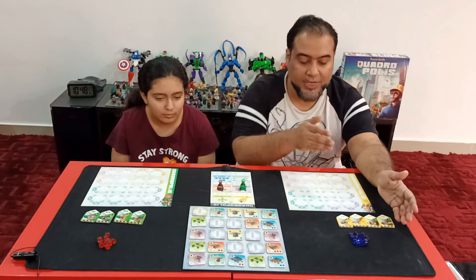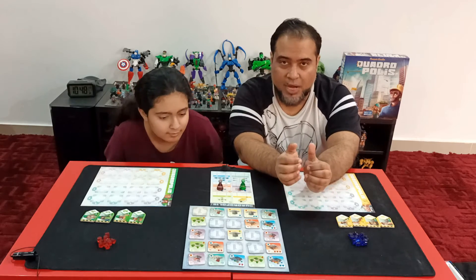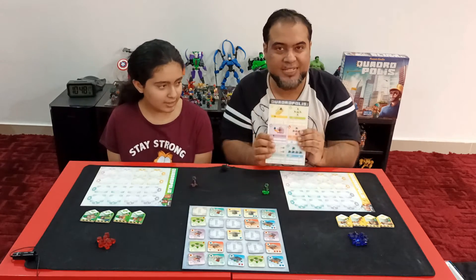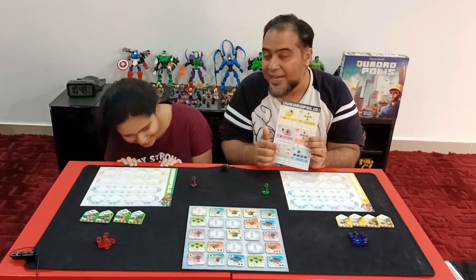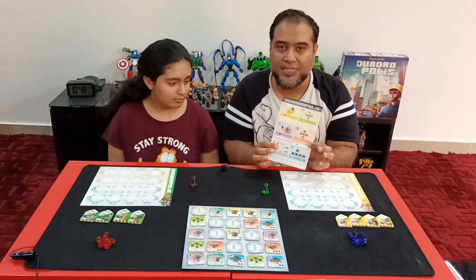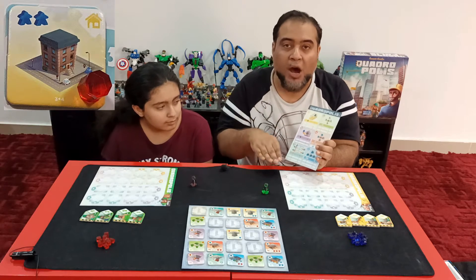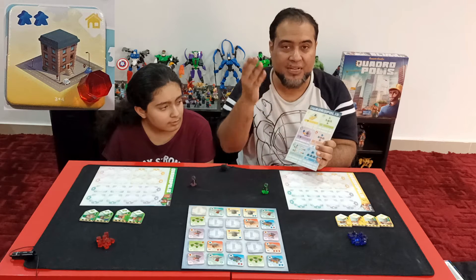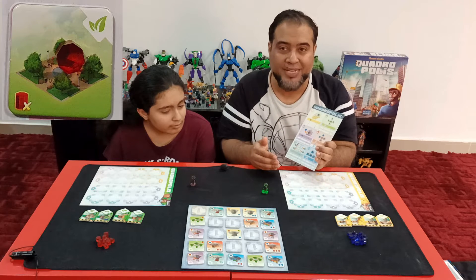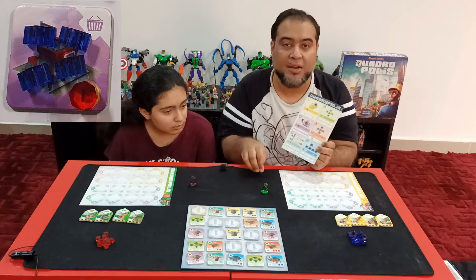How the game works is that there is going to be a common board from where you are going to draft the kind of city blocks that you are going to invest in your city. There is a handy reference card for scoring, one for each player, so they can always refer to how things are going to be scored. The yellow are residential buildings, and they score based upon how high you can stack them up — the bigger the residential tower, the more score you will get. There are park tiles as well, and parks score based on how many residential buildings you build around them.